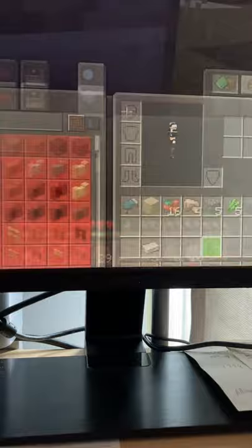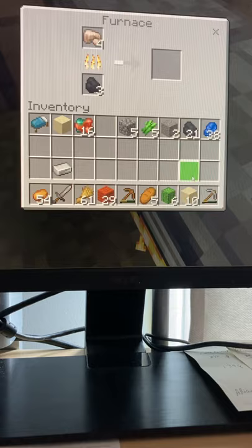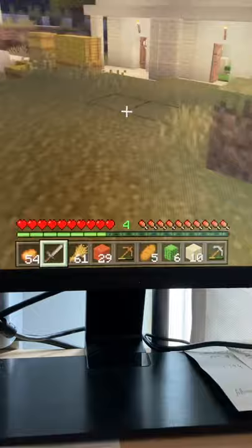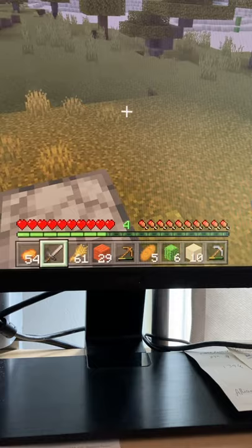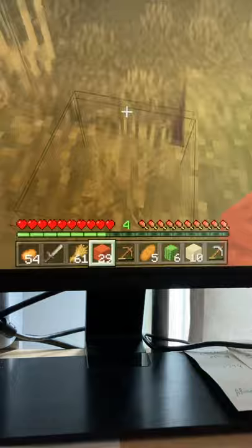I got so many raw iron — one, two, three. That might be enough. I could survive out here, but I don't like rain. I'm just gonna make a little shelter here — one, two, three, four. Actually, maybe not — I'm using a wooden pickaxe.